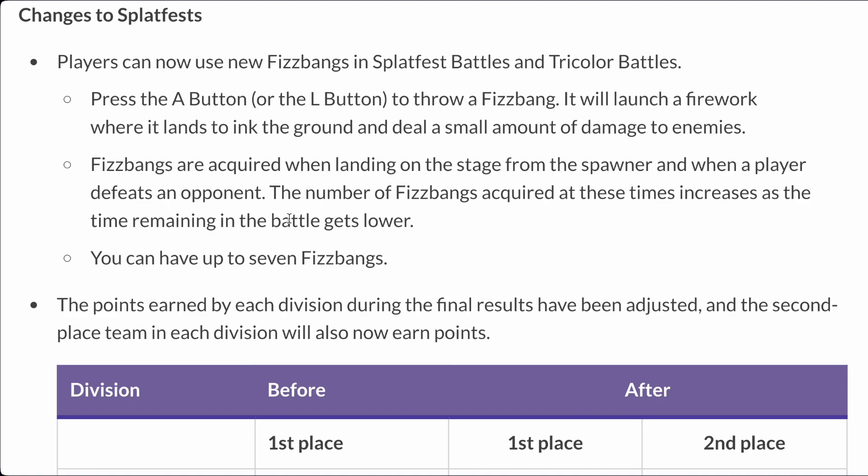You use the A or L button to throw a Fizzbang, just like Clam Blitz. It will launch a firework and does small damage. Fizzbangs are acquired when landing on the stage from the spawner. You get something once you get into the match, and when you kill someone, the number of Fizzbangs acquired increases as time goes on. You can have up to seven. I don't think tricolor should have Fizzbang, but whatever.